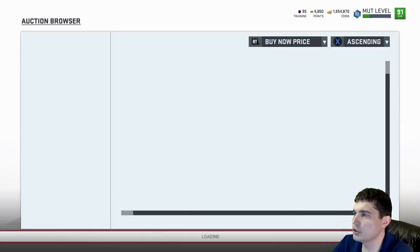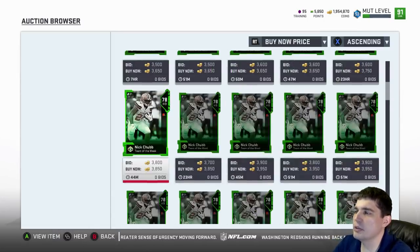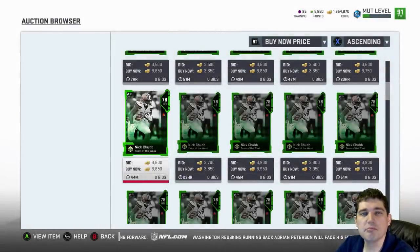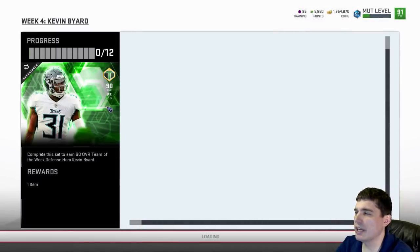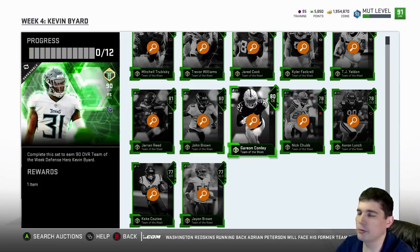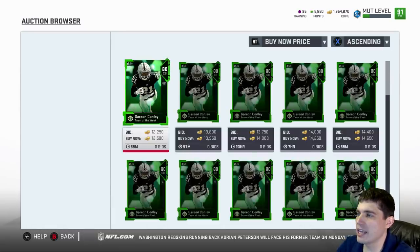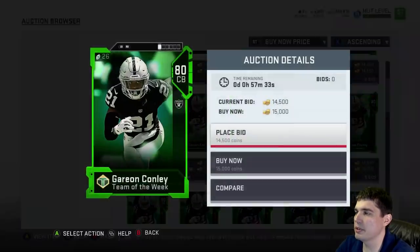Next up, Mr. Chubb. He did well for me in fantasy — unfortunately he was riding my bench. 84 speed, low brake tackle, low trucking, low agility. Pass. I don't even think he's very good for budget. For a budget running back, you need speed too. He doesn't have any stats that stand out. He's just kind of there — just existing.